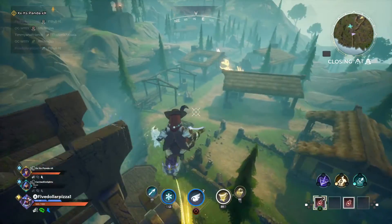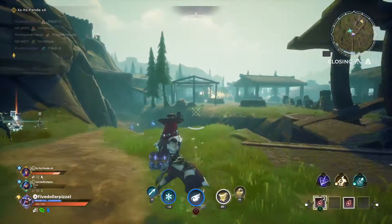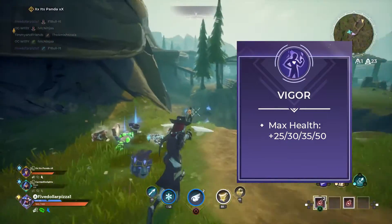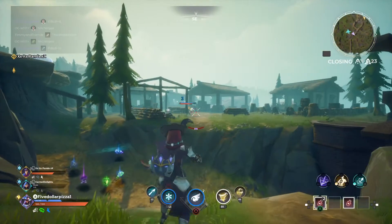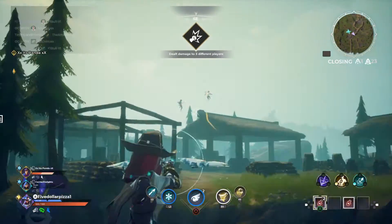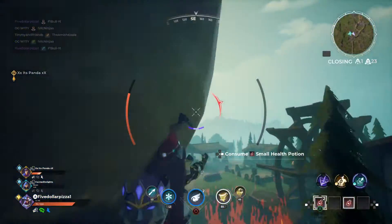The new talents being added to Spellbreak are called Vigor, Foresight, and Ambidextrous. Vigor, which is in the Mind Talent tree, costs 3 points and maxes out your health. The devs say on the Reddit post that this talent isn't anything flashy, but it's very powerful.